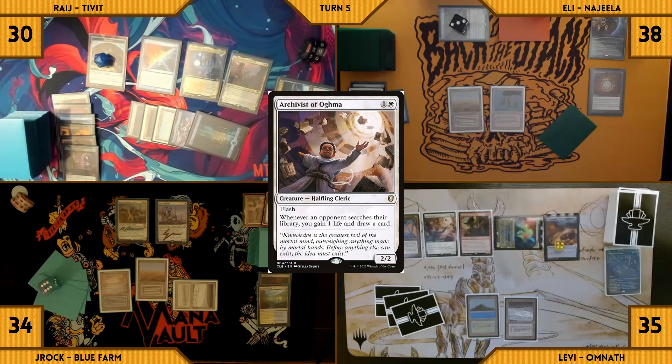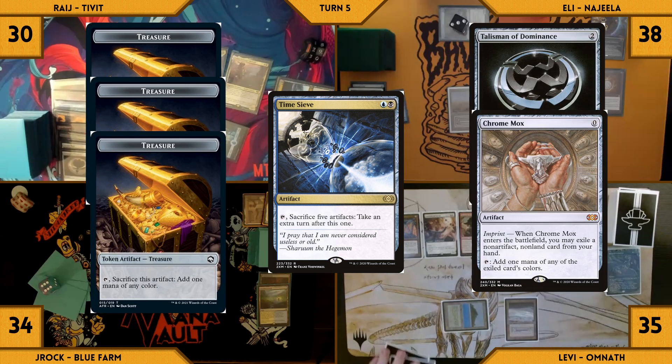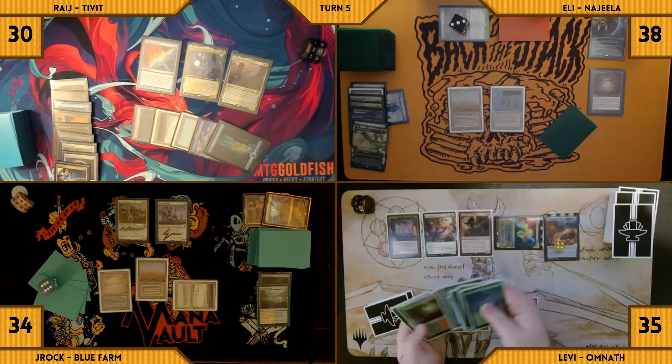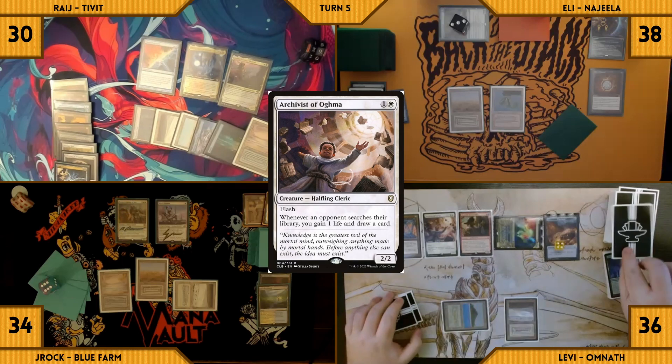Rage casts the Time Sieve from exile without paying its mana cost due to bargaining Beseech. He activates Time Sieve, sacrificing 3 treasures, his Talisman, and his Chrome Mox. In response, Levi channels Basaja Who Endures, destroying Time Sieve. It resolves and Rage tutors up an Underground Sea onto the battlefield. Archivist triggers again — Levi gains a life and draws a card.